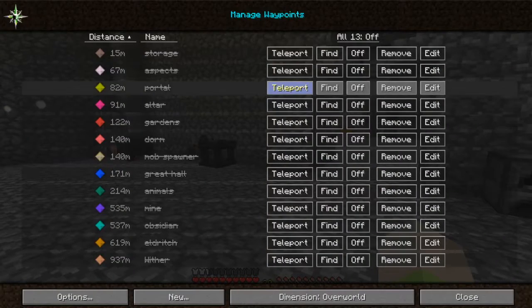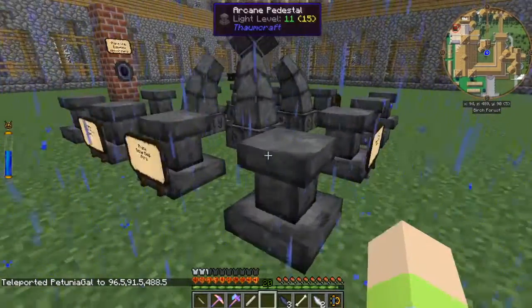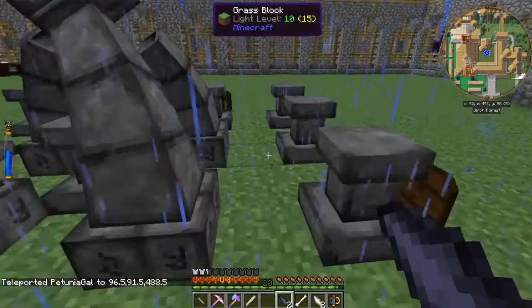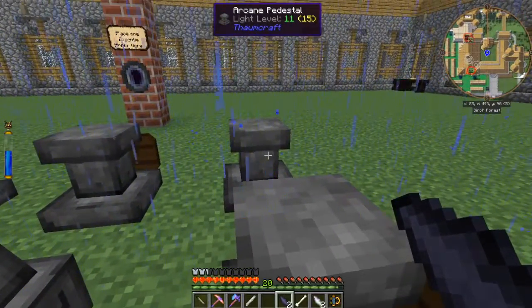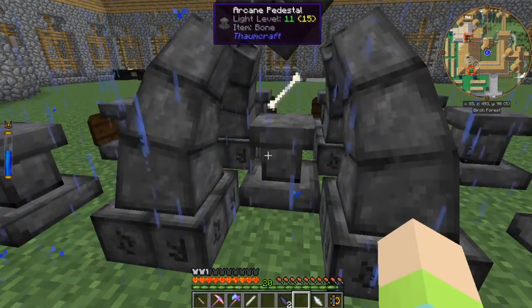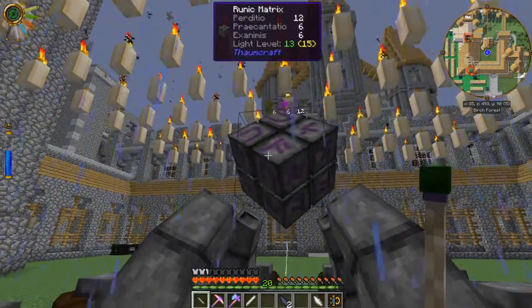Let's go back to the altar and we'll go ahead and make another one of these. So we'll put that over here, put the balance shard, and then a bone in there. And then hopefully we can just use our wand. There we go — cool.